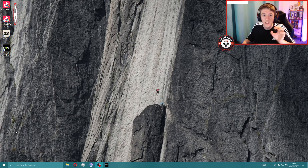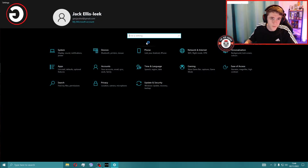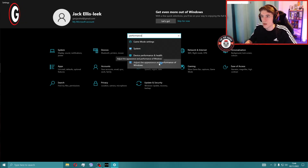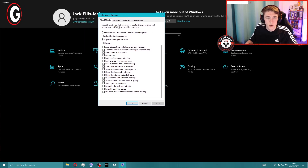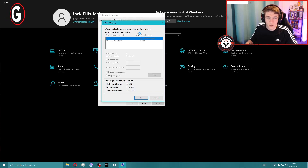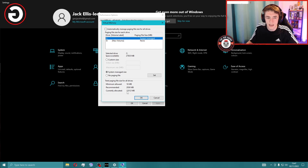First, you've got to adjust your page file size. Go down to the Windows button in the corner, open Settings or type 'settings' in the search bar. Type in 'performance' and go to 'Adjust the appearance and performance of Windows.' Click on that and it'll bring up a small page. Go over to the Advanced tab, then go down to Virtual Memory and click Change. If the box 'Automatically manage page and file size for all drives' isn't ticked, you want to go to Custom Size.